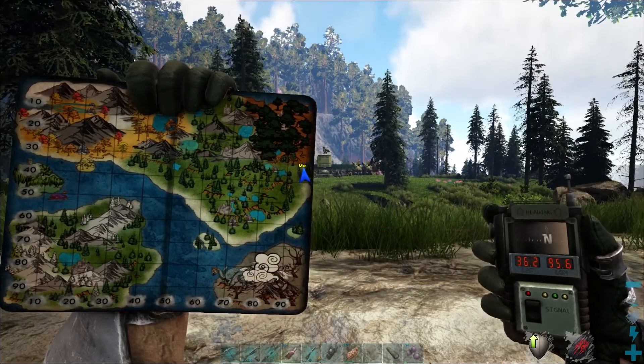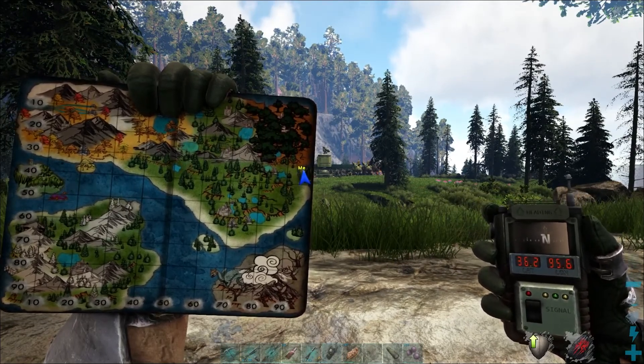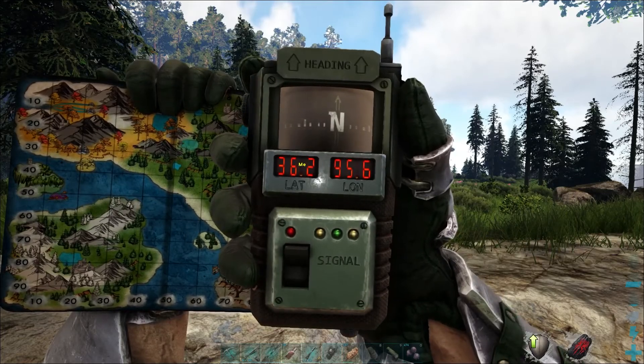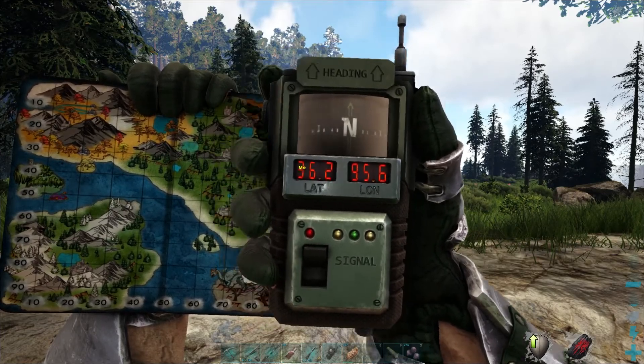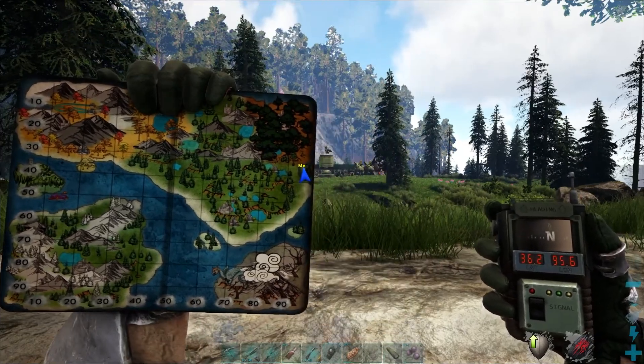So here we are, way on the very far eastern portion of the map at 96.2 degrees latitude and 95.6 degrees longitude — way over on the very edge of the map.